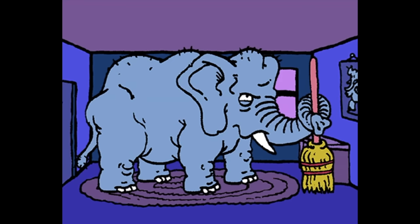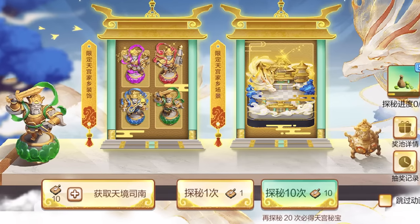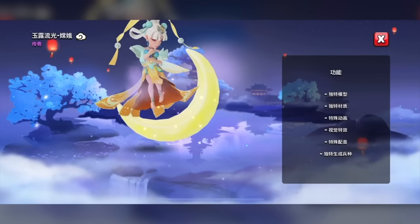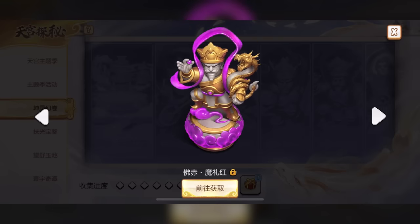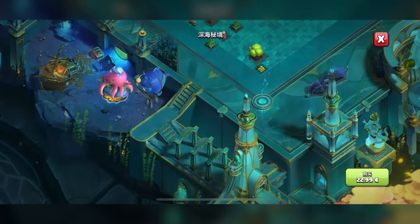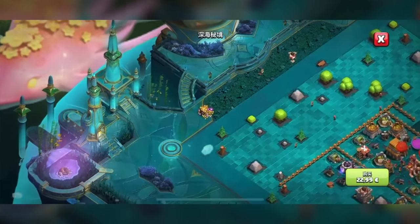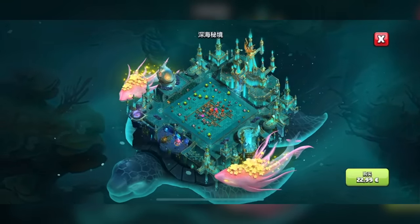I think I've been ignoring the elephant in the room long enough — the various kinds of cosmetics you've seen throughout this video, which are nowhere to be found in the global version. A lot of these new cosmetics are unlocked through the gacha system, so you have to play your chances, which can be quite costly. Let's start with sceneries. There have been two new ones: an underwater scenery where your base is situated in a massive turtle, with surrounding areas that look like a kingdom under the sea — honestly pretty cool.